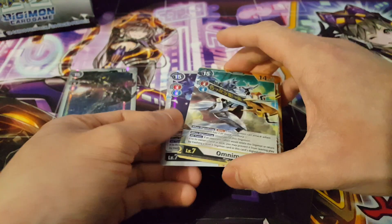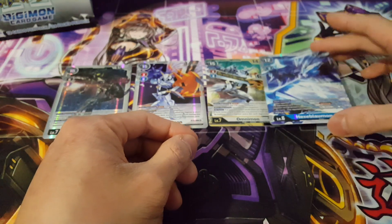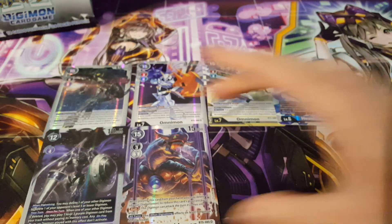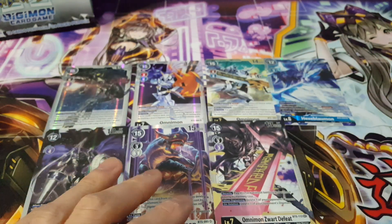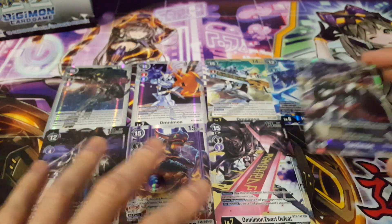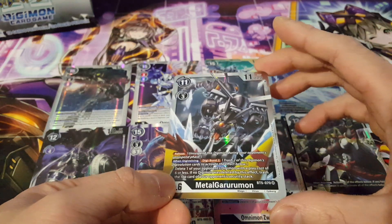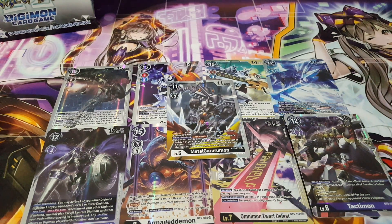Let's do a quick recap of all our foil pulls: Omnimon Zwart, Omnimon, Omnimon in gold border, Hexablaumon, Chaos Gallantmon, Armageddonmon, Omnimon Zwart Defeat, Tactimon, and Metal Gururumon — nine foil cards in total. Definitely very pleased and very happy about this box. Let me know your thoughts — did you think I got good pulls? Thanks for joining me today, hope you have a great day, and I'll see you all next time!